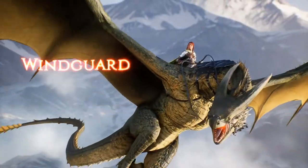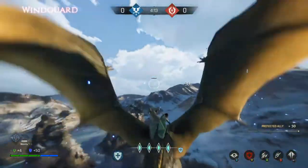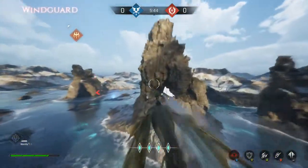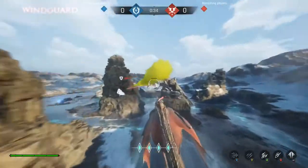Wind Guards shield their teammates from harm by rushing to their side. They can use the Blast or deploy poisonous smokes to drive off foes and cover a tactical retreat.